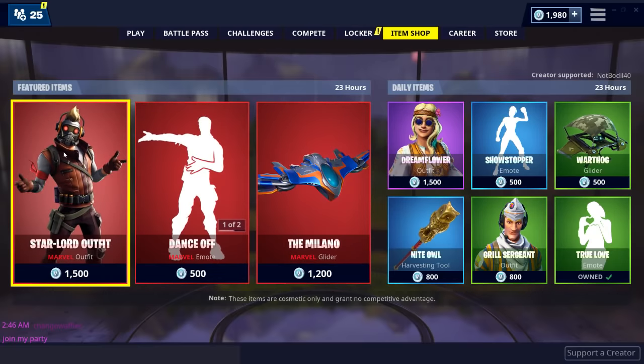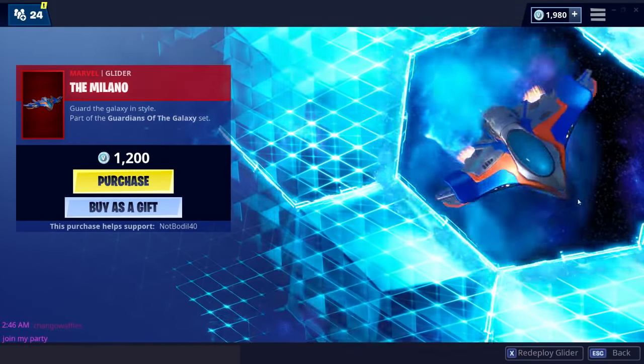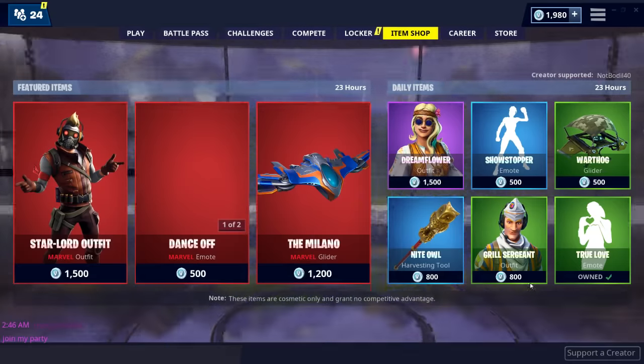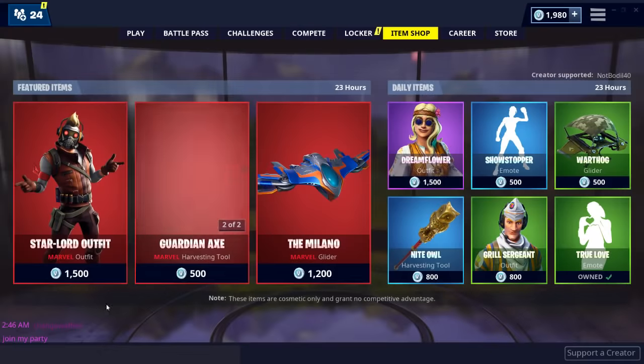Basically: Star-Lord outfit — really cool. Dance-off — really cool. Milano — I need it. I really want someone to gift me this. If you have me on friends, give me something.